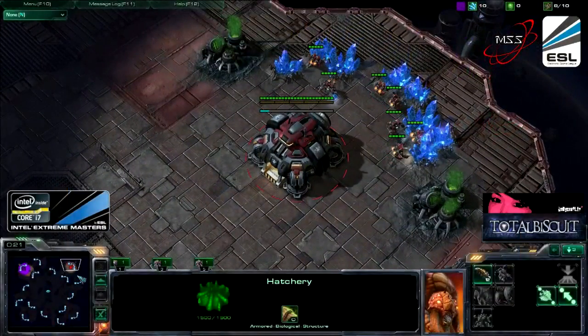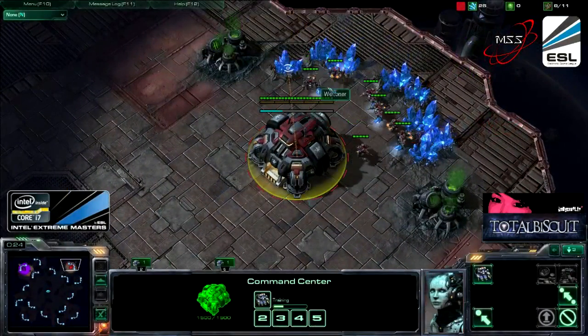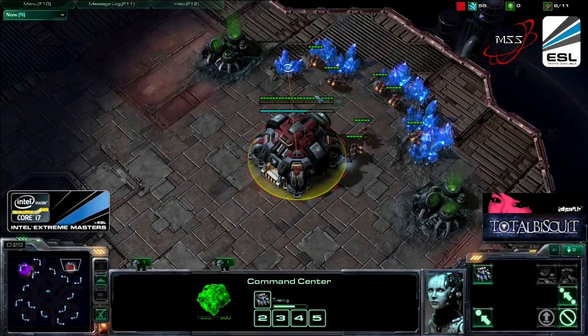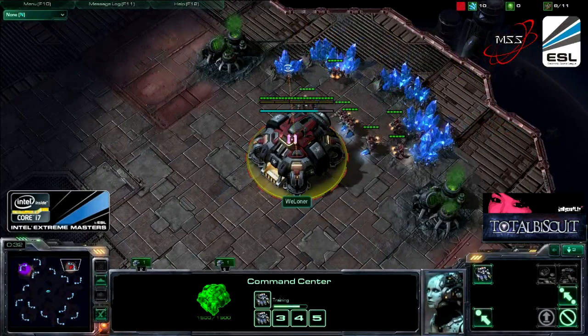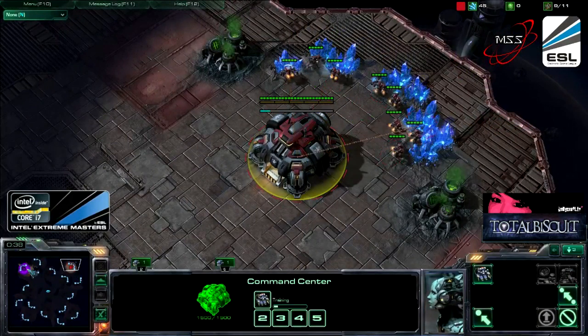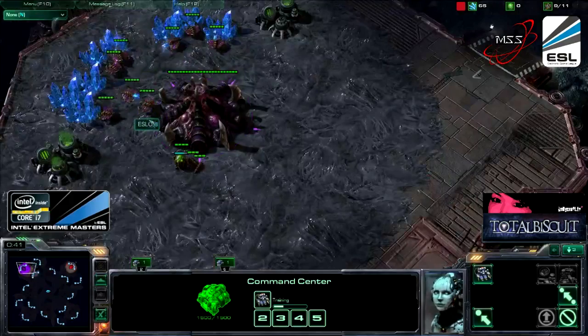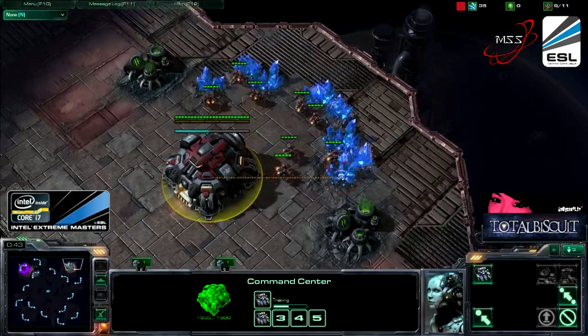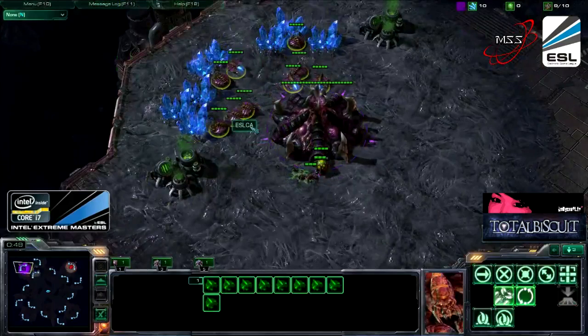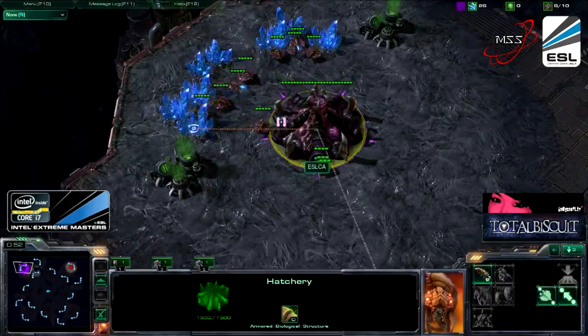Alright everyone, we are back to the fourth game of Intel Extreme Masters Asia. This is Kelly, and we are on Delta Quadrant with TotalBiscuit. Lono in the red trunks spawning at the northeast end of the map, playing Terran versus his opponent Moonglade in the purple trunks, playing Zerg, spawning to the northwest of this particular map.